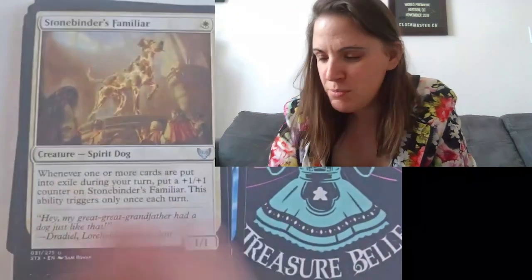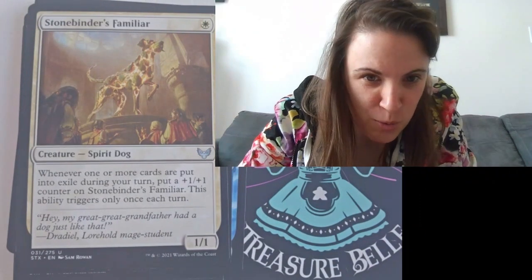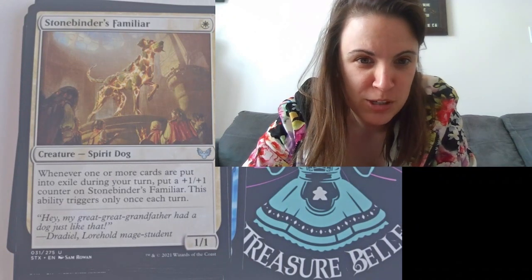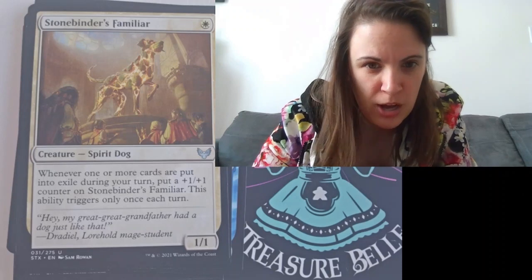Stone Binder — it's a Familiar. What a cool thing. I really like dogs, so I find this art very cool. Whenever one or more cards are put into exile during your turn, put a plus one, plus one counter on Stone Binder. This ability triggers only once each turn.